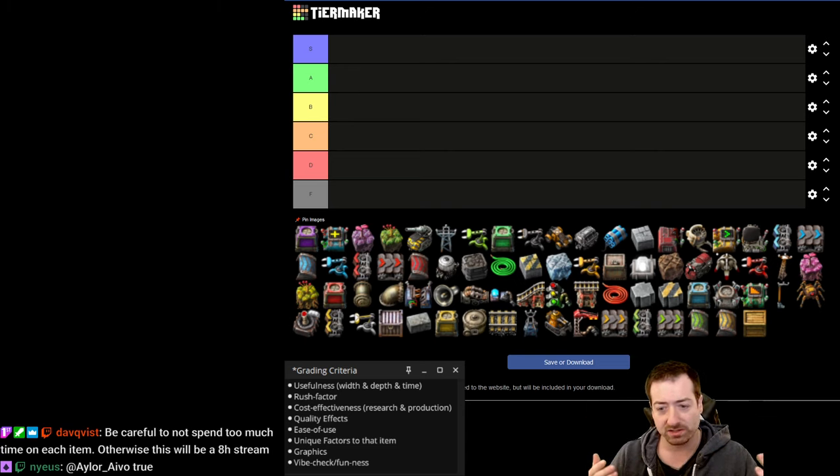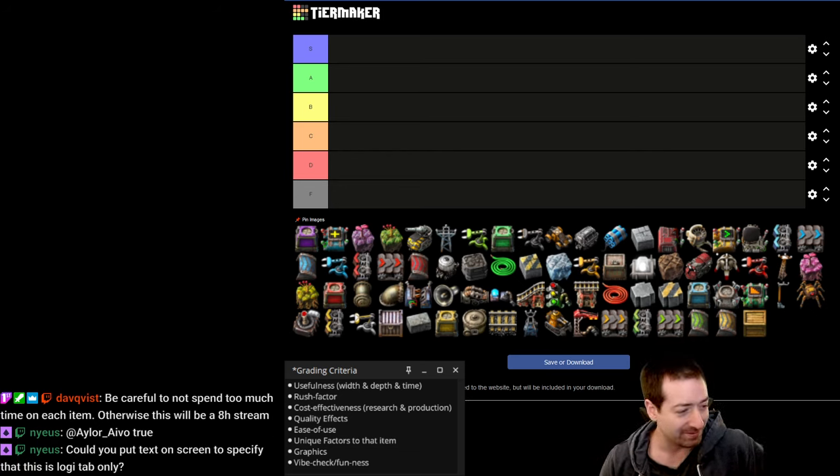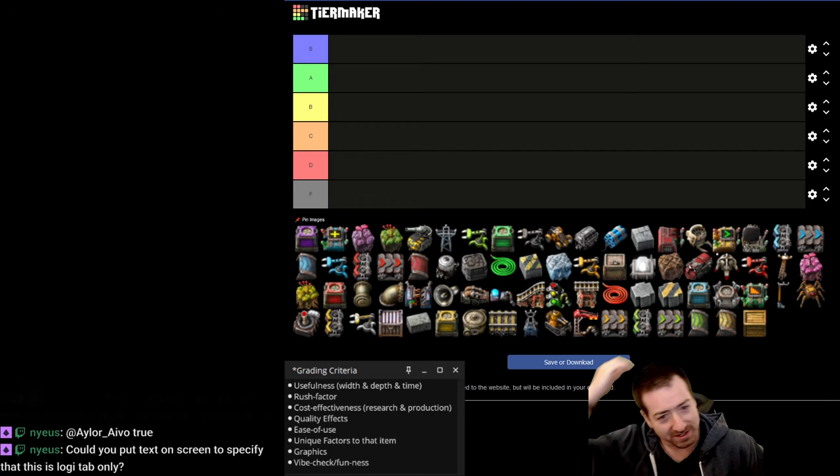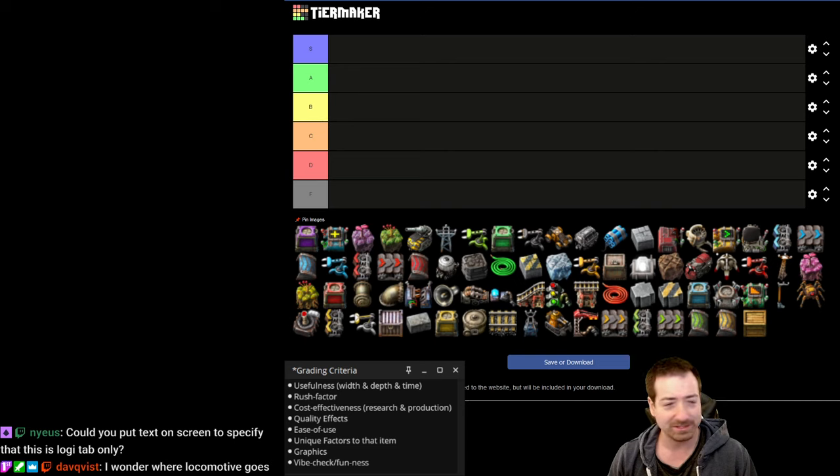So we'll rank the six different planet orders — Nauvis, Vulcanus, Gleba, Fulgora, and so on — in the same video as space, and we're going to have a lot of fun. We whipped up the grading criteria with chat. These are the absolute objectively correct rankings — just kidding. This is very subjective and based on my opinion. I'm excited to see chat arguing with me about my hot takes — that's part of the fun of tier listing.